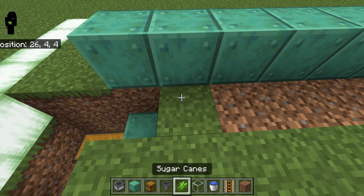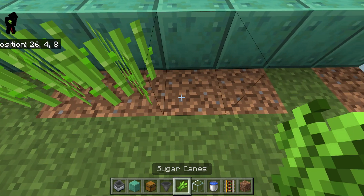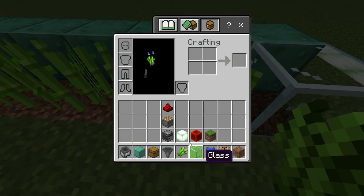Now we should be able to place our sugarcane down, because the sugarcane has to have water. So let's go ahead and do that — place our sugarcane so we can start growing.